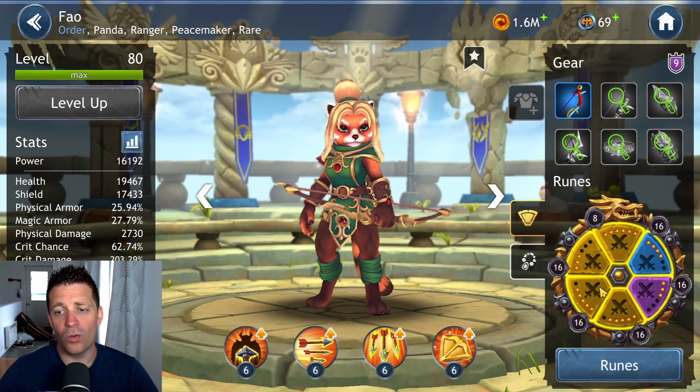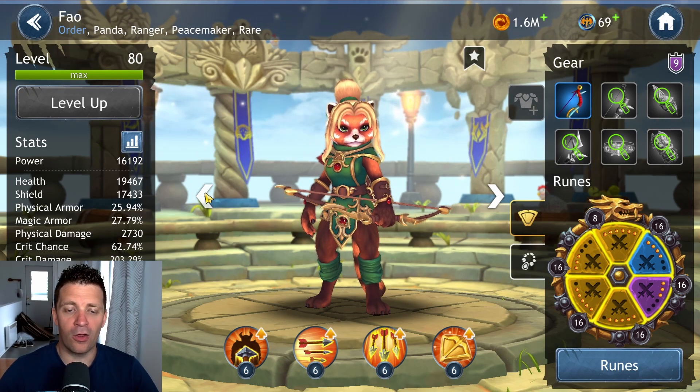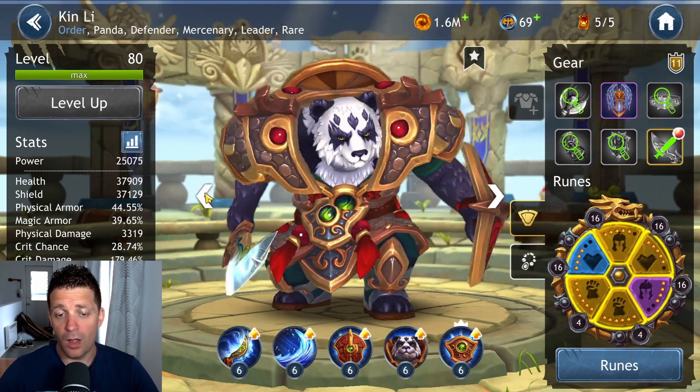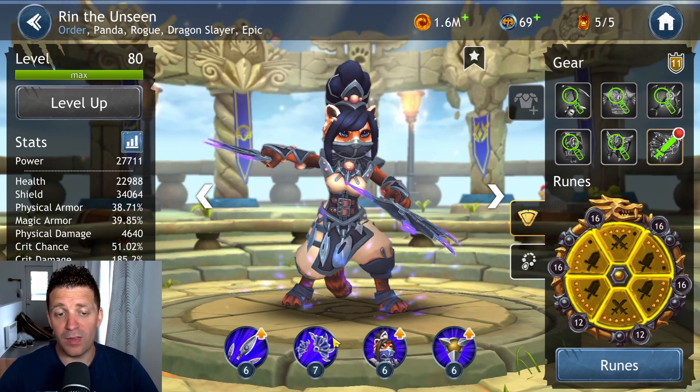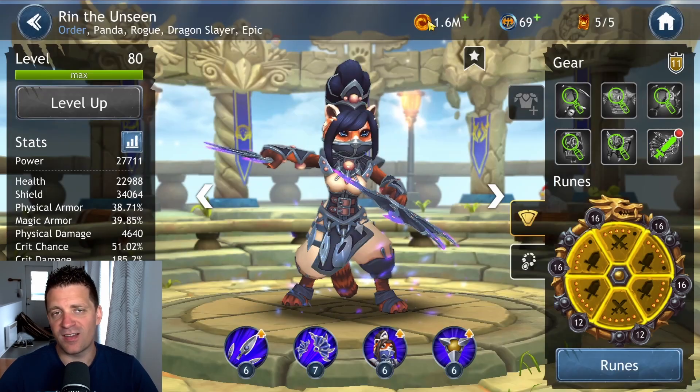Fao is Gear 9 plus 1 with pretty good runes though. That's the build we have — they are all at ability level 6, and we have one ability level 7 on Rin for our biggest damaging skill.